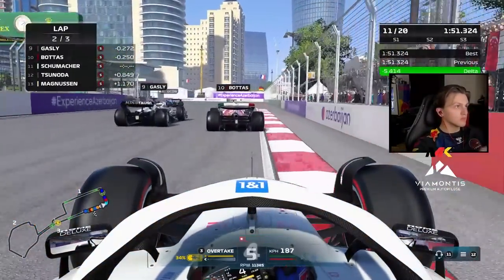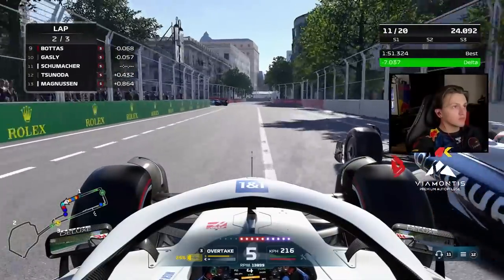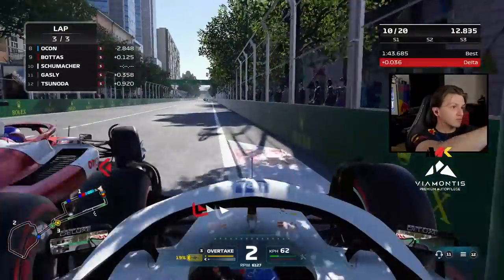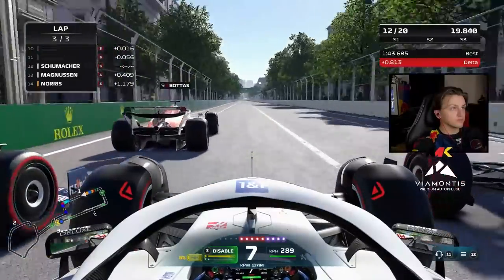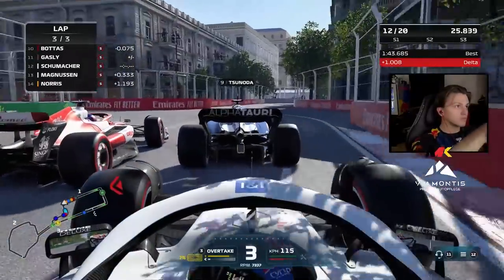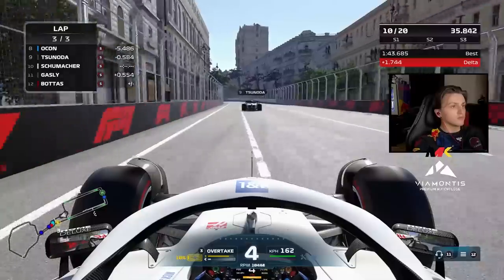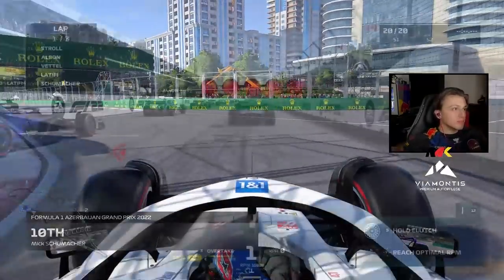Now moving at the beginning of lap 2, Gasly and Bottas are fighting it out, slowing each other down. Into Turn 3 we are thinking about taking the inside of both of them — so three wide, really tight — and we make it stick, up into a point-scoring position. That could be two points. But Bottas nearly kills us going into Turn 2 on the final lap. We don't have DRS, we have Gasly on the inside getting blocked by Bottas, Bottas with DRS, Tsunoda with DRS. We just have to make sure we are not crashing out because there is a point, maybe two, that we can pick up. We send it down on Bottas and it's difficult to stick with Tsunoda as he pulls away, but we make sure we get another point — the second point we score this season, at least P10 in Baku.